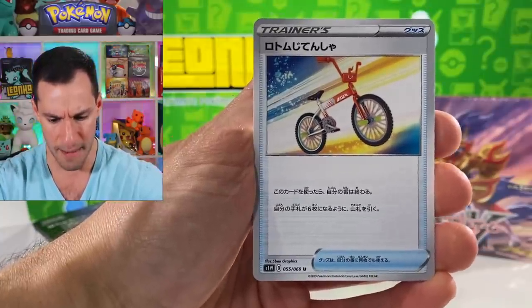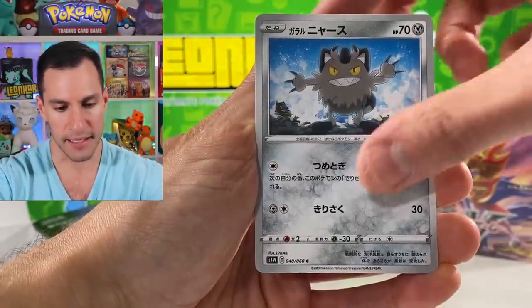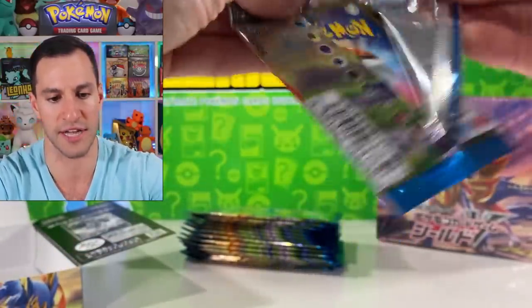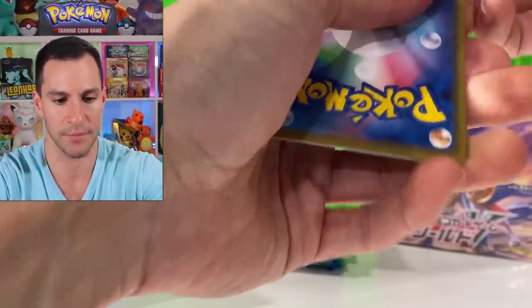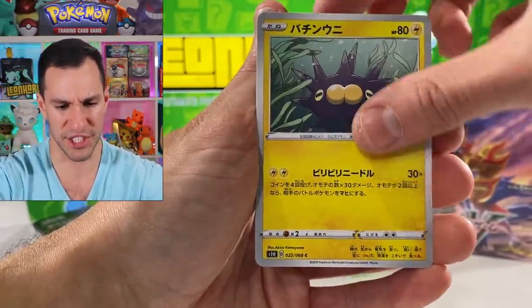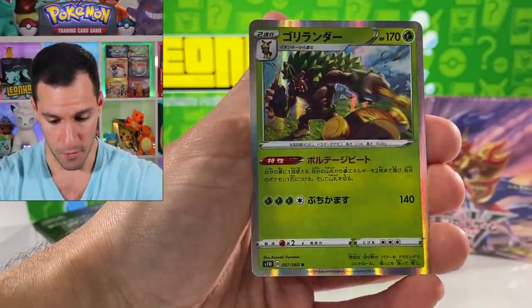We got stuff like this — Rotom Bike, beautiful Falinks, Nickit, Galarian Meowth, and a Claydol non-holographic. Those are just not rares in that spot. So far I'm very very happy. This is Pincurchin I believe, Indeedee, and wow — it sounds like there's people outside right now.